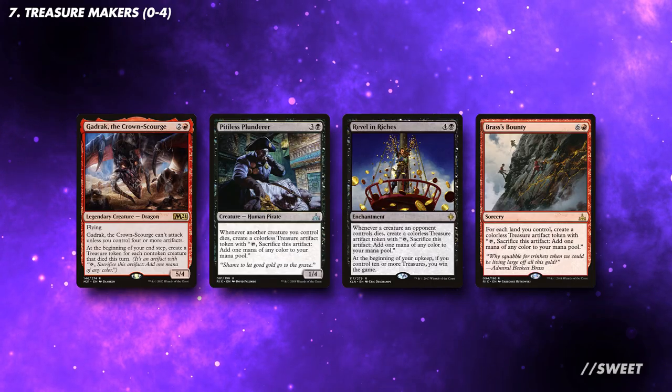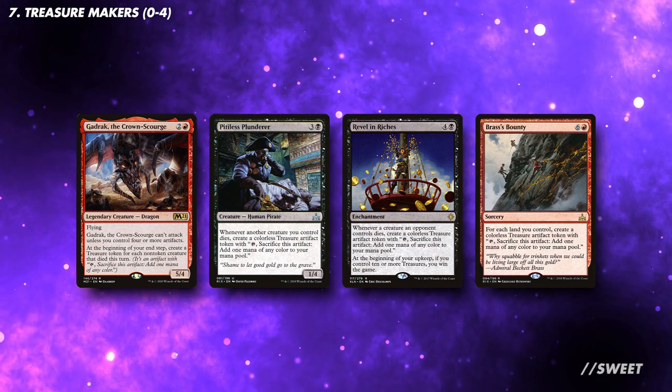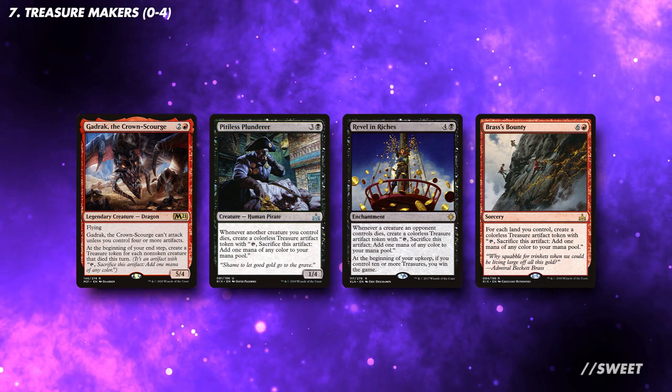Treasure works really well in this deck, as it's ramp that also buffs our commander. If we get enough, it can also be a win condition with Revel in Riches. You can run up to 4 of these in the deck.